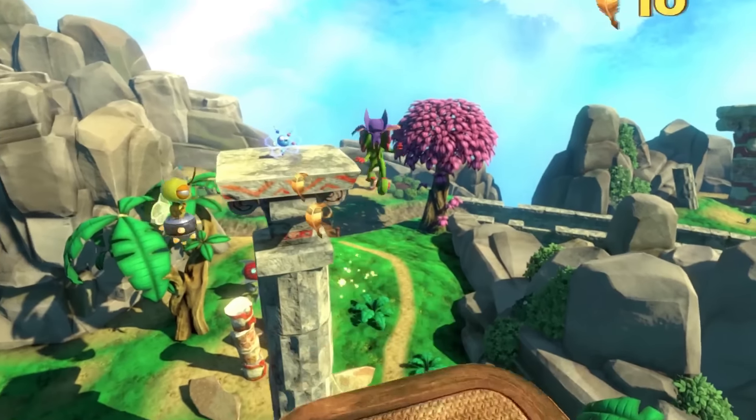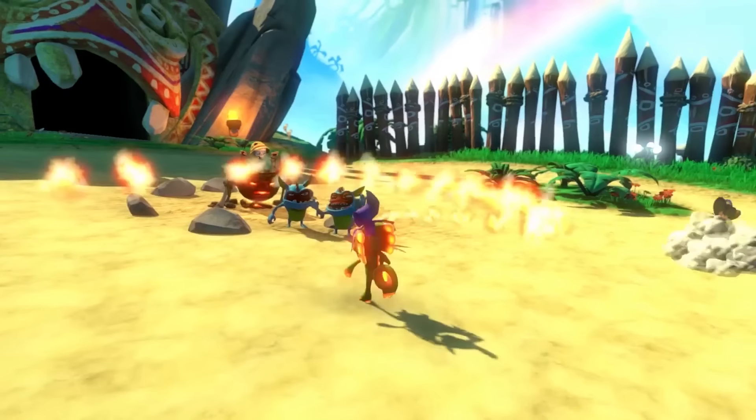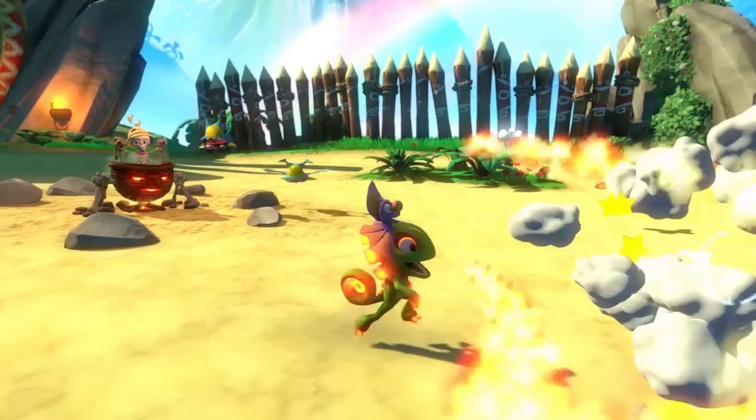The shot cuts to them landing on a completely different platform, jumping off, performing a quick double jump, and then landing to collect a molecule-looking collectible. Yooka is seen using a fire breath attack to take out a few enemies called Keith the Minion. Notice the glowing red tips on Yooka's head and tail — this will be relevant later on.